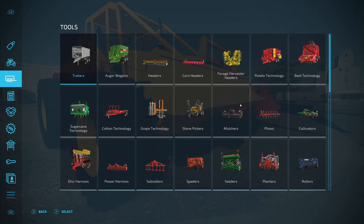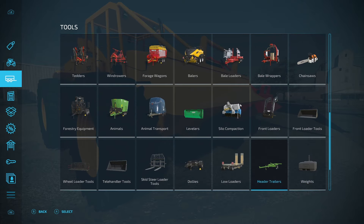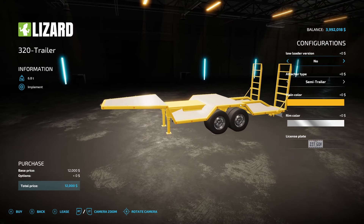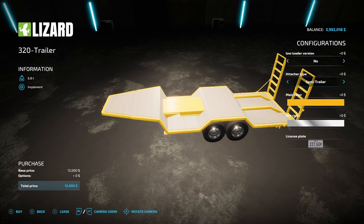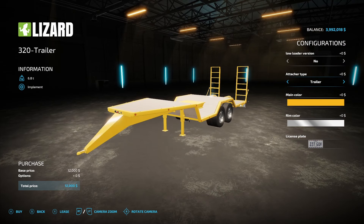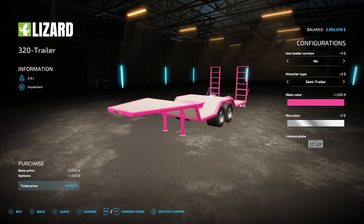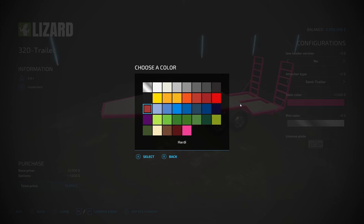Now, where would the trailer be? Maybe under forestry — actually, probably under low loaders. There it is. It is $12,000 and 6.4 tons. Options on this one: you have the low loader version — no or yes. Attachment type: you got semi-trailer, trailer, and back to semi-trailer. Colors are pretty much all the same options, plus a few extra ones, including a beautiful pink color. Rim color also has pretty much any color.